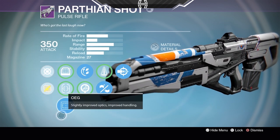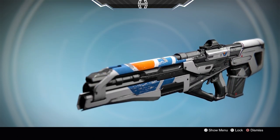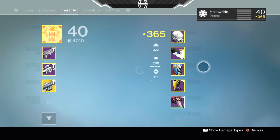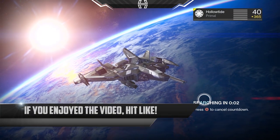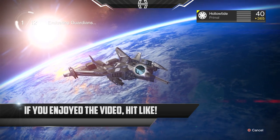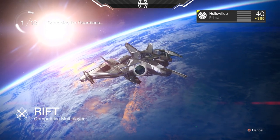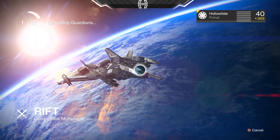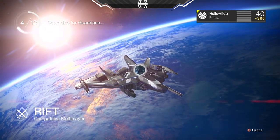We're going to use this crazy OEG sight because it looks cool, I guess. Honestly, this gun kind of reminds me of something from Halo, and that's why I picked it up — it looks more futuristic than a couple of the guns in the game. We're gonna go play Rift because Supremacy doesn't really lend well to spawns, and I just don't feel comfortable taking a pulse rifle like this in there where we can't predict spawns. Rift might be a little bit better place to try it out.